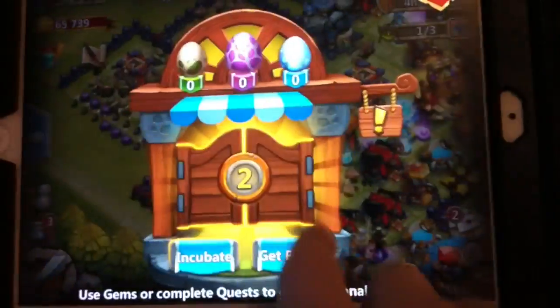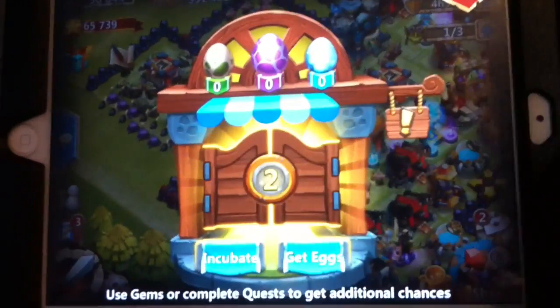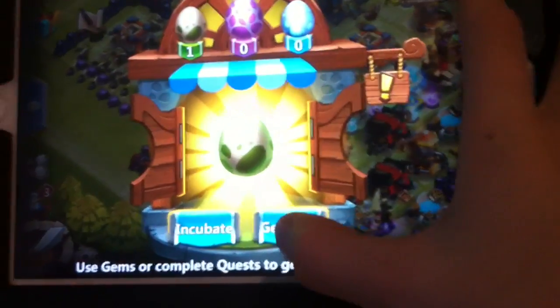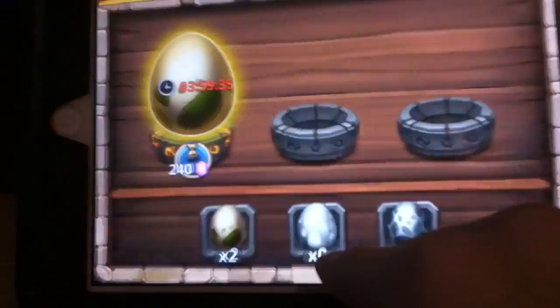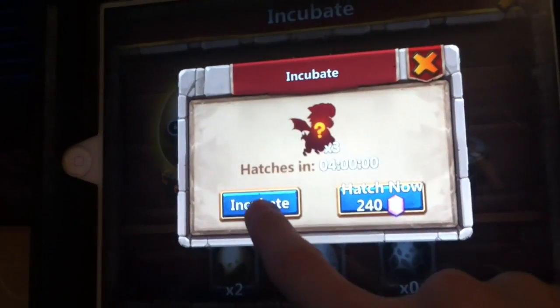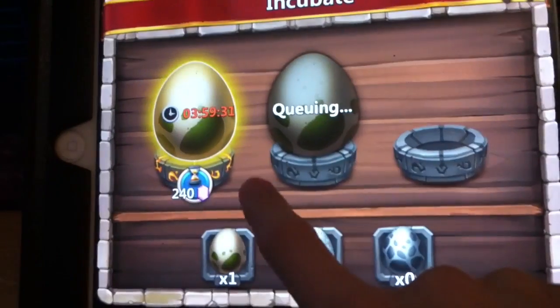Yeah, I think I got to click it. Yeah, see I always get green. So I'm just going to put these two in. And you want to really get to 600 gems — right now I'm at 499.